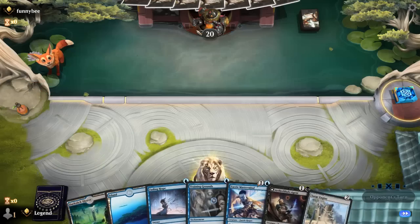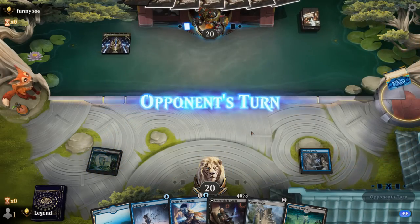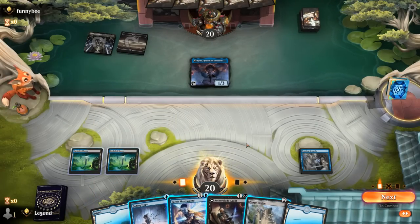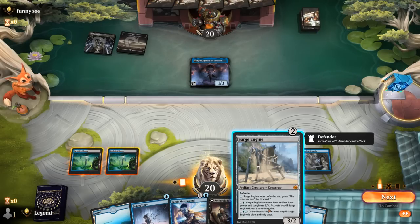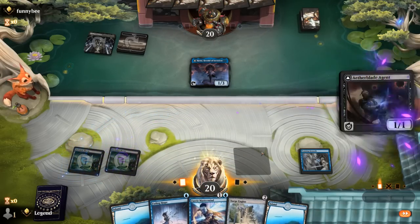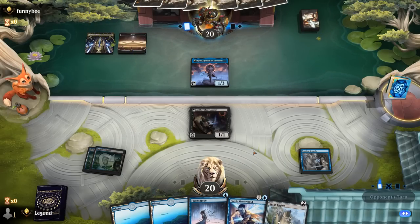We're on the draw with a fine hand — we've got our Training Grounds, a bit of interaction, and plenty of creatures that benefit from the discount. Opponent is on Esper, could be Esper Legends. A Turn 2 Rona confirms our suspicions. We've got a couple of options: Surge Engine could start attacking next turn, Agent we could already transform, and then maybe Fading Hope as well. I kind of like the Agent here. Mastermind will be nice as a leftover to refresh our hand.